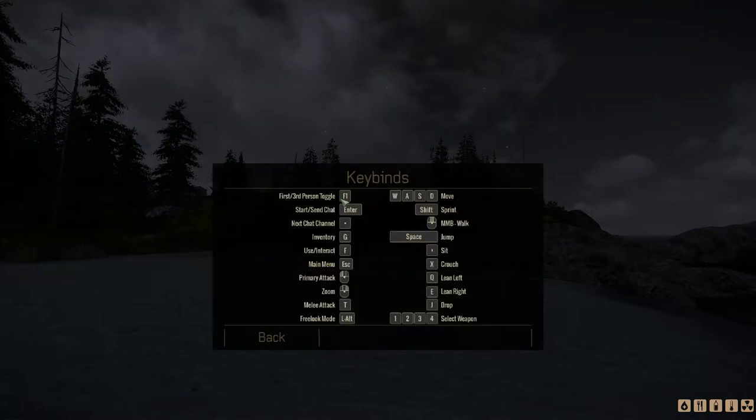So we've got first person — F1. Chat is Enter, inventory is G, interact is F, primary attack, zoom, melee attack — interact, free look mode is Alt. Sprint is Shift, walk, jump, sit, crouch, lean left, drop, and four weapon slots.